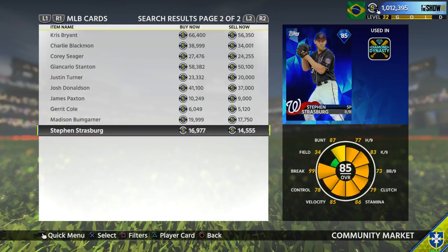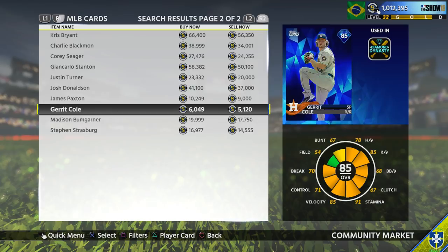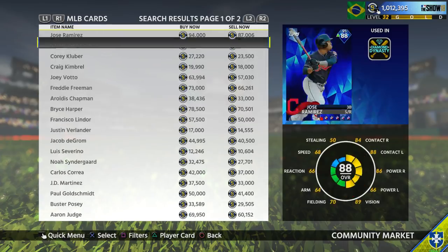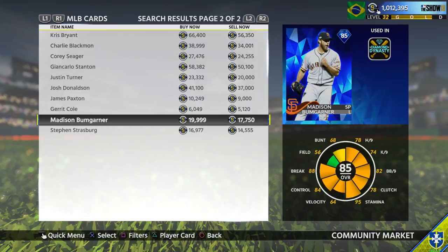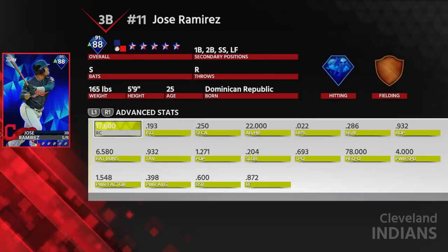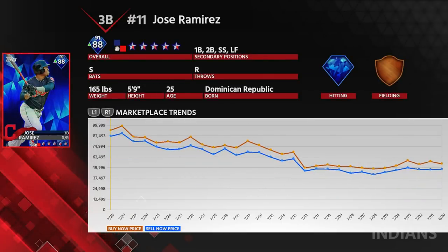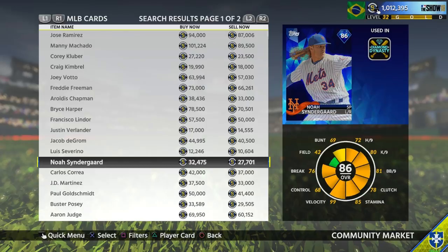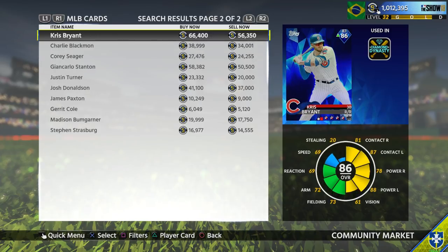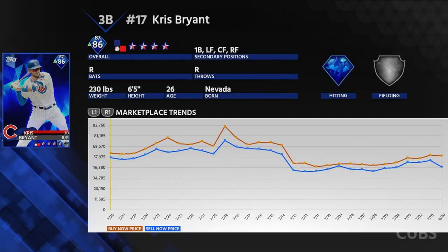All 85 to 89 diamond players go for a lot less once the ranked season ends. This doesn't really affect what I call the 'bottom guys,' which is pretty much like Paxton, Garrett Cole, and Severino — he goes for really cheap, and these two have also dropped in price recently. Every month they actually show the marketplace trends, and for some players you don't really see a huge drop, especially guys like Jose Ramirez because he did get upgraded around then.